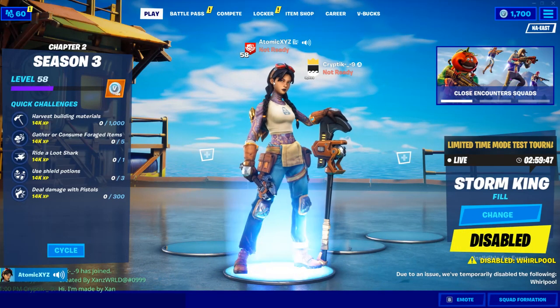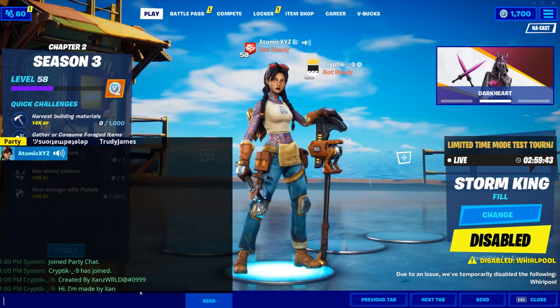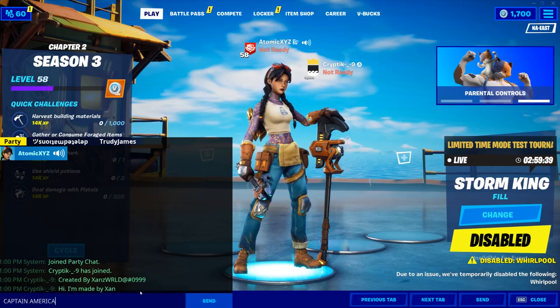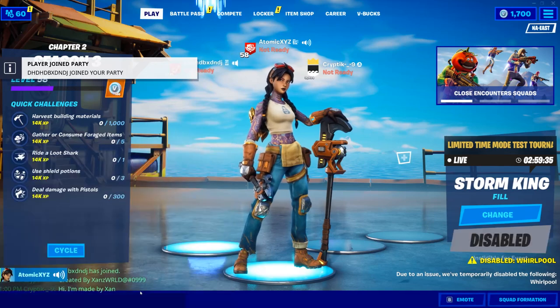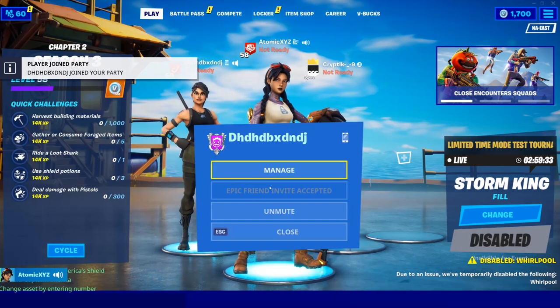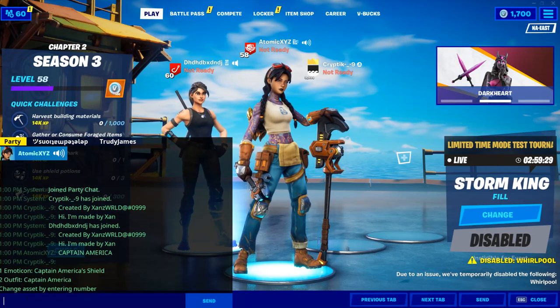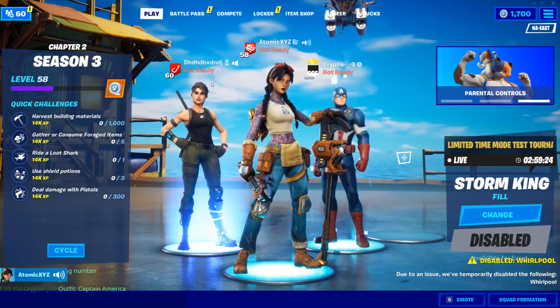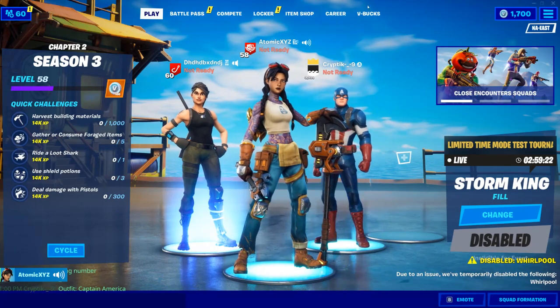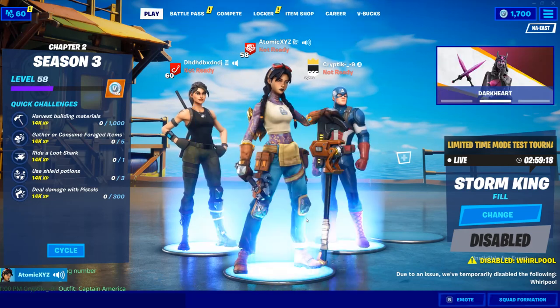Then go over here and just type in the skin that you want. Let's do Captain America — literally just type 'captain america,' no extra words before it. That's all you have to do. Then you press one or two to choose the option, and there you go — we have Captain America in our lobby.